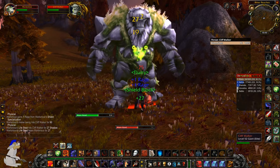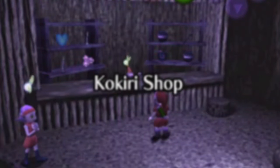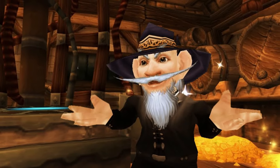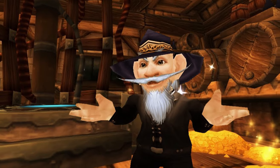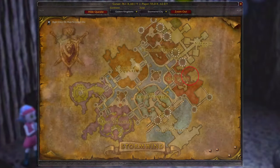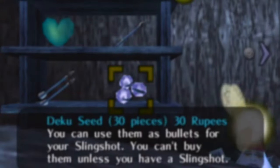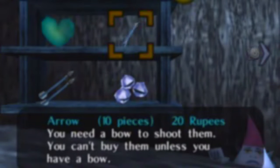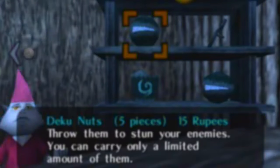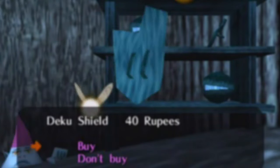At number six we have buying recipes from vendors and selling them on the auction house. This works better in retail because people generally have a lot more money. An easy way is to buy food recipes from a pub in Stormwind and other areas around the world, because a lot of people on retail just want the item and don't really care so much about the money. You can make quite a lot of profit here.